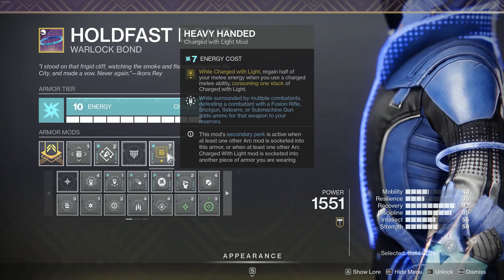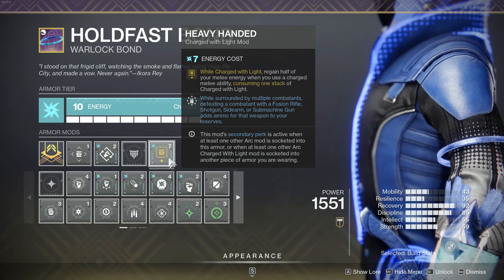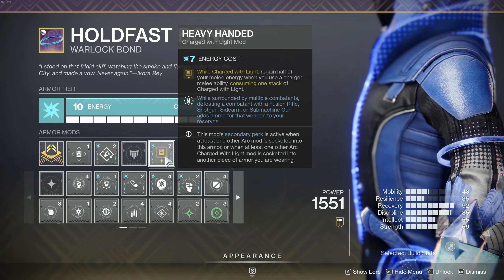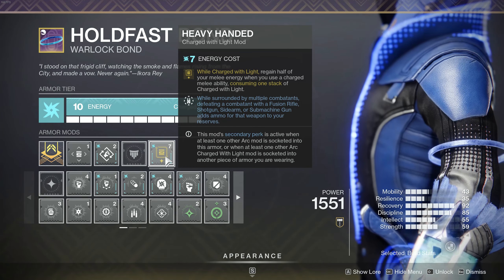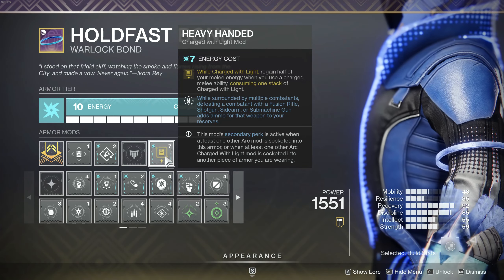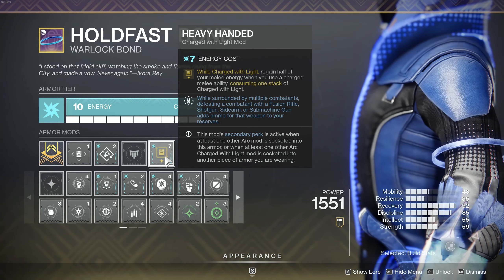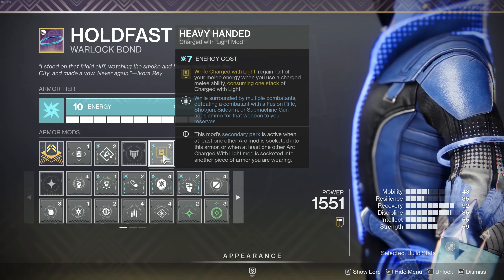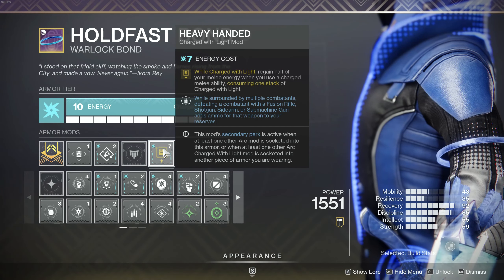On the mark, we are running the arc mod Heavy-Handed. When we're charged with light and use our melee, we'll consume one stack and it will give us a huge chunk of melee energy. Do consider the blue text blurb — if you're surrounded and want to use a fusion, a solar fusion would be great, or a stasis one, a shotgun, SMG, or sidearm. All of these weapons are going to have a fantastic buff where your weapons pull from reserves as you get kills. It's super nice, and if you want to run something like Tarrabah, this will be insane. Feel free to configure the weapon loadout to match this.